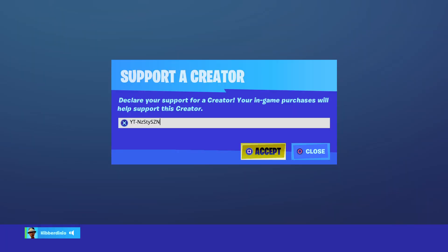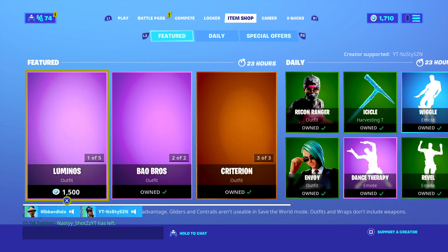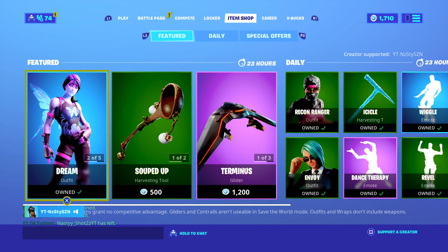If you want to use code Nasty in the item shop — and if you don't, you'll die to the combat shotgun. Thank you very much for tuning in and catch you in the next item shop video.